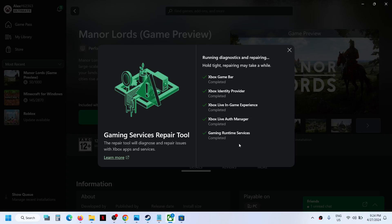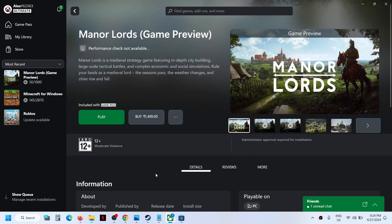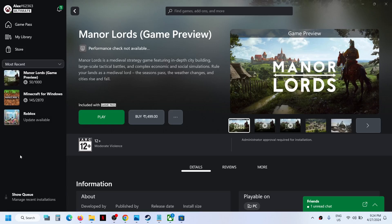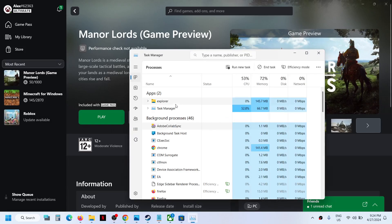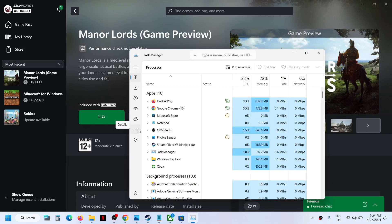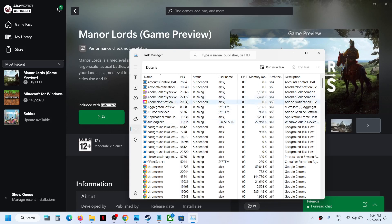If the game is still stuck on the syncing data screen, close this and right-click on the Start menu, then go to Task Manager. Open Task Manager and go to the Details tab. In Windows 10, the Details tab is visible at the top.